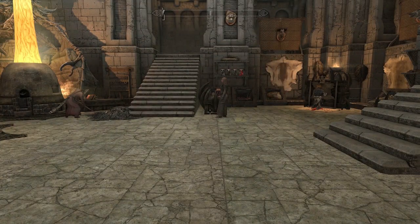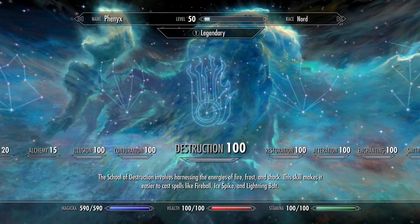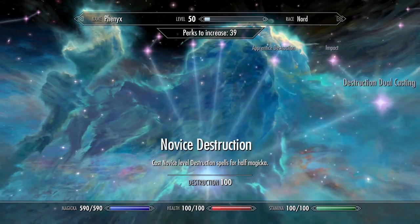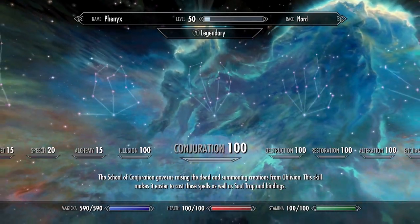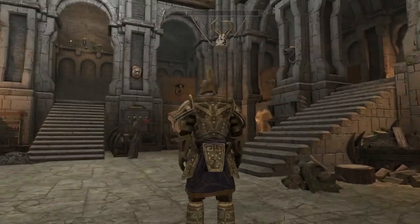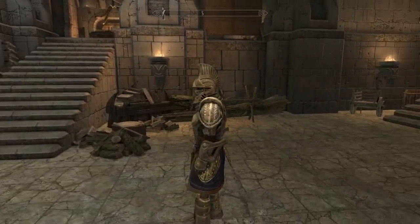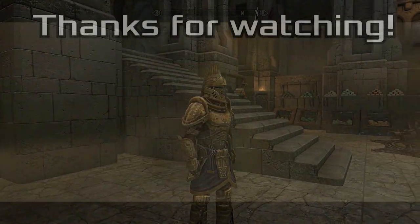So what are you guys thinking about this mod — did you like it, hate it, would you use it? Keep in mind all of this is without any perks invested, so everything can be increased incredibly with augmented shocks, disintegrate, cheaper spells — not to mention alteration and conjuration letting you summon two automatons at once. This mod focuses on the Dwemer, which I think is really cool because we often forget about the dwarves. I would probably use this for a heavy magic playthrough. Until next time, thank you so much for watching!